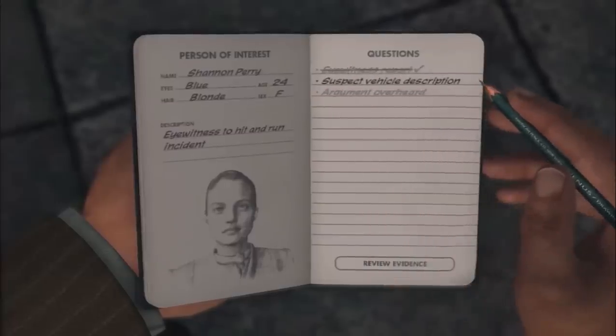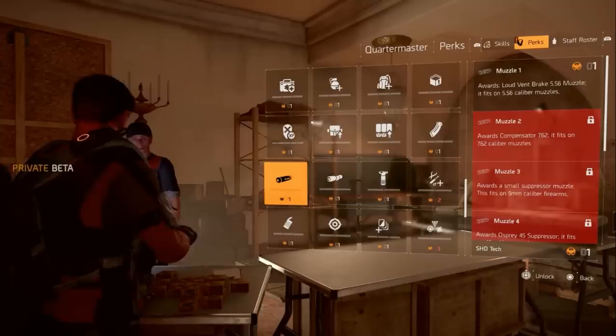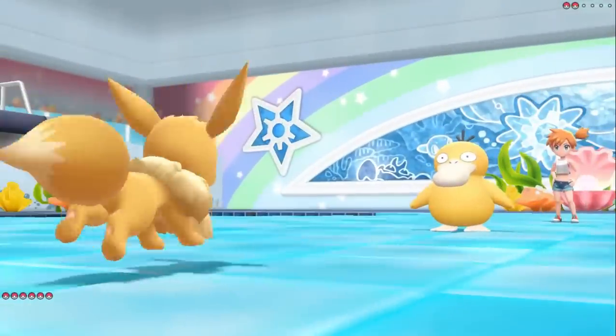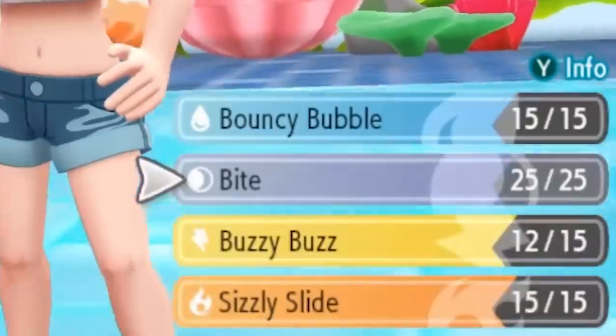You want a menu to be quick, simple, and easy to understand, but also visually interesting enough to keep the player from falling asleep at the proverbial third party wheel, especially in turn-based RPGs where pretty much the entire game is menus.